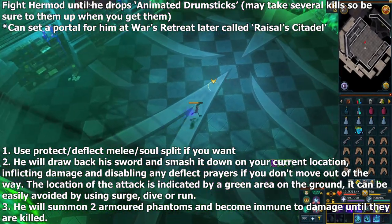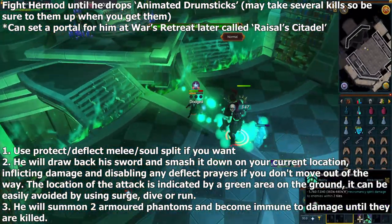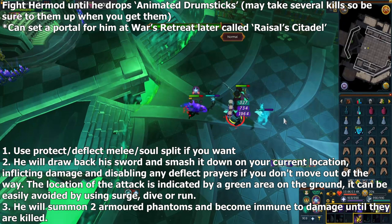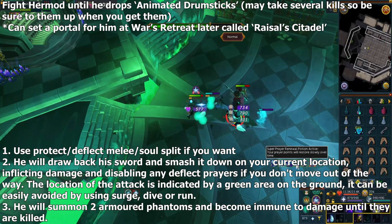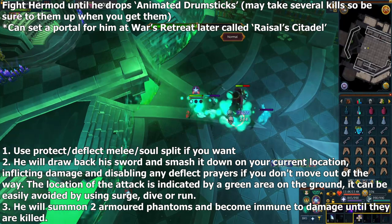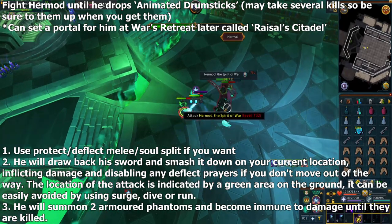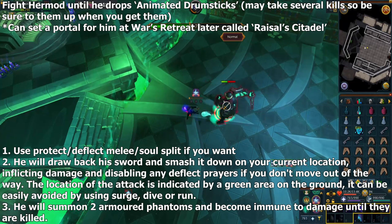You can use Protect/Deflect Melee prayer or Soul Split. He has two abilities to watch out for. First, he'll draw a sword back and smash it down at your current location, dealing a lot of damage and disabling deflect prayers if you don't move. The location is indicated by a green area on the ground — easily avoided using Surge, Dive, or just running. You can also just tank the hits. His second ability: he'll summon two armored phantoms and Hermod will be immune to damage until you kill them, so this part you have to do.